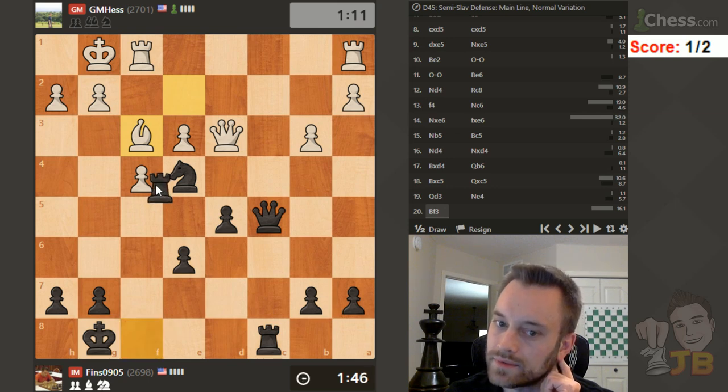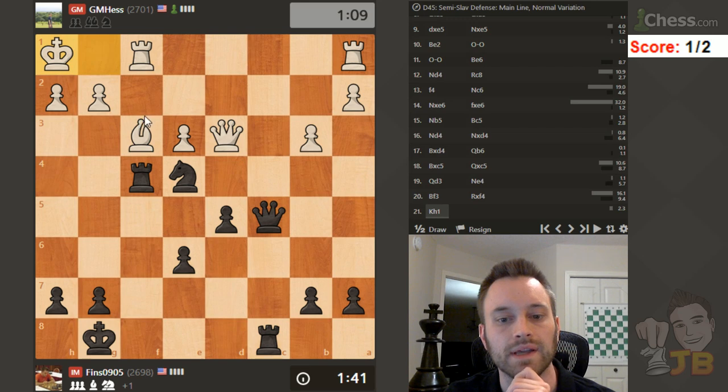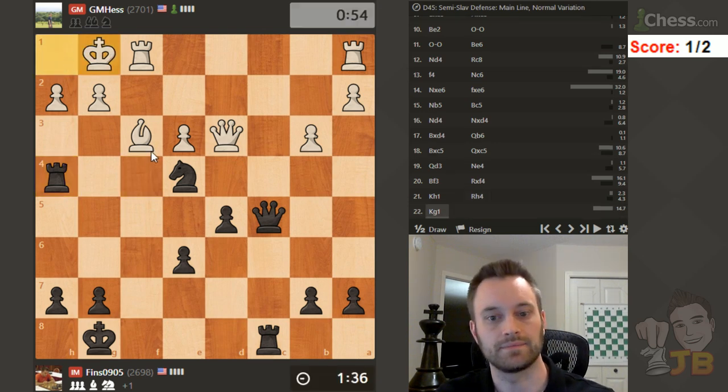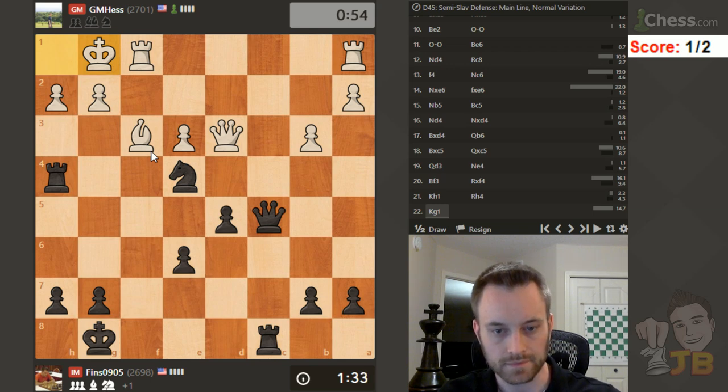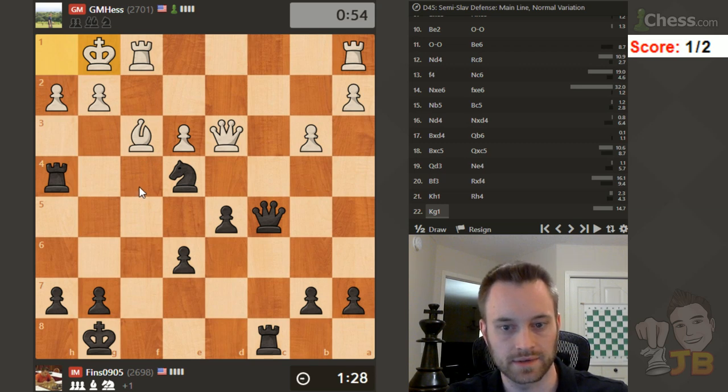Not sure if I'm threatening anything here - maybe just queen back. I could play this now; I think I probably do. Let's play it - maybe he goes king h1. King h1, but I can go over here. And if g3 there's knight takes g3. His rook is patrolling the f2 square but my knight is undoubtedly annoying for him. King back. I think now he has g3 in mind to try to free his position - let's bring this back.